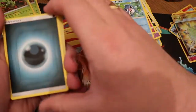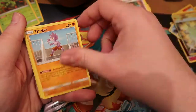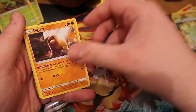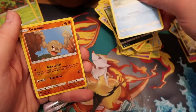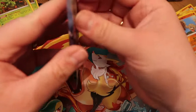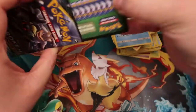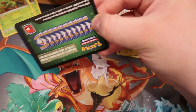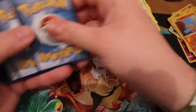Three, two, one! Tyrogue, Glameow, Diglett, Poliwag, Inkay, Tentacool, Geodude, and a Kingdra — no, a holographic Incineroar. So with two triple blisters deep, we've had one gold card so far and not much else to boast about.